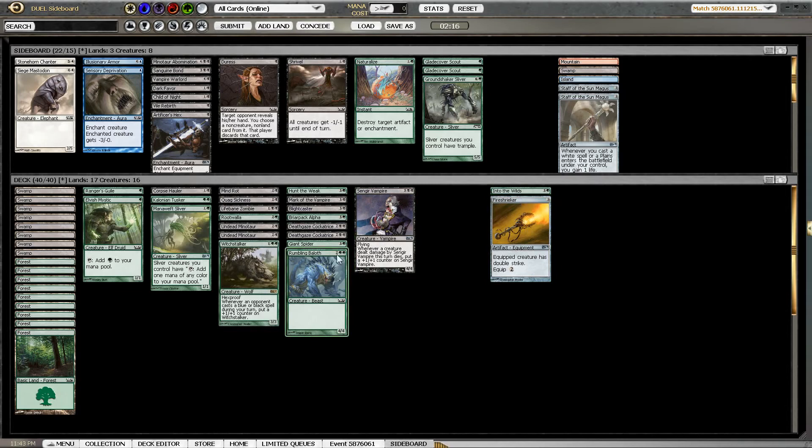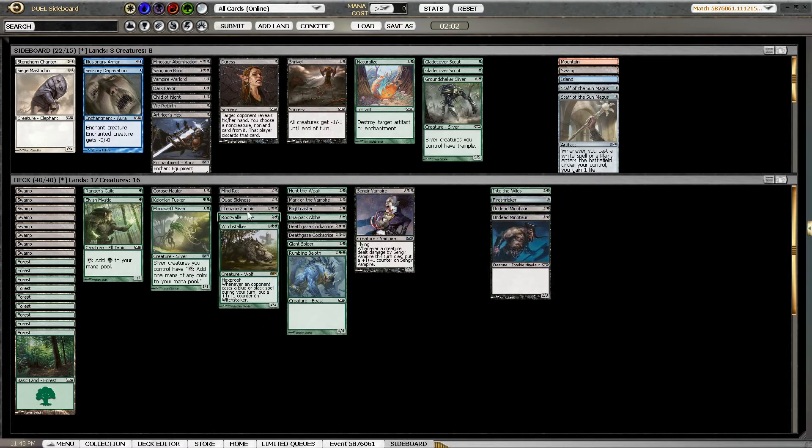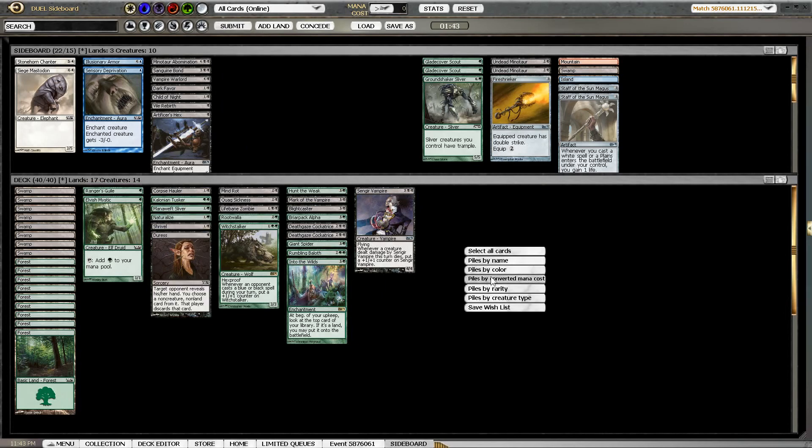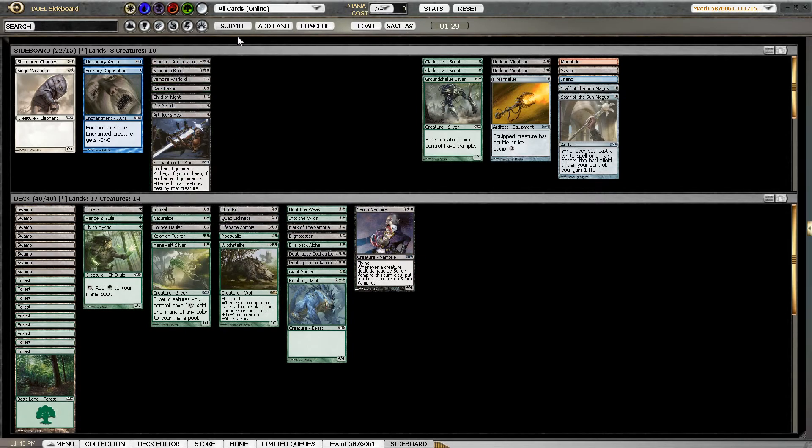Maybe we can do without Into the Wilds and Fire Shrieker, and hopefully draw into some of the flyer-defending parts of our deck. Anet Minotaur seems pretty awful — his ground creatures are just really bad. That would allow us to keep Into the Wilds for the long game and also as another aura to trigger Blightcaster. Mark of the Vampire might not seem great against blue-white, but we do have the Witchstalker to put it on, and later in the game it might save us some life that would have lost us the race.